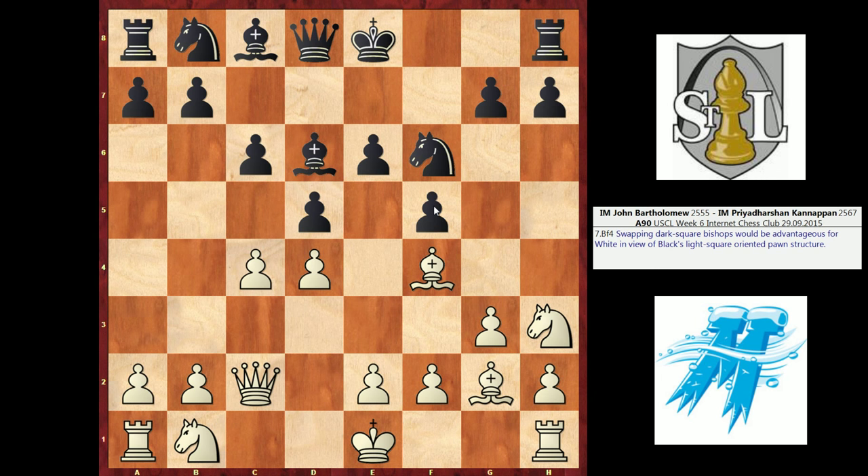I played Bishop F4. In the Dutch Stonewall, because black has put all these pawns on light squares, that very clearly defines which bishop is good and which is bad for them. The light square bishop is a bad piece for black — it's blocked in by their pawns. Sometimes it manages to activate itself via B7, but it takes a lot of effort. The dark square bishop, however, is a great piece for black, fitting in nicely between the C6 and E6 pawns, and it's in white's best interest to try to trade that piece.